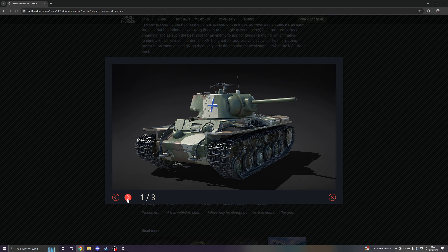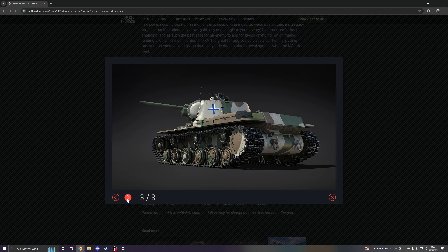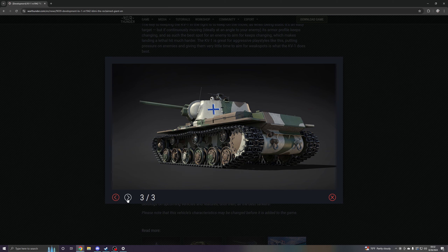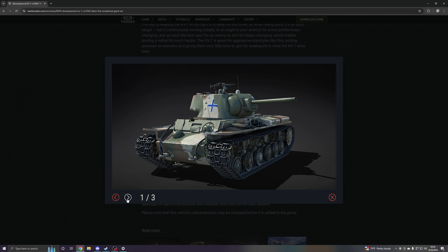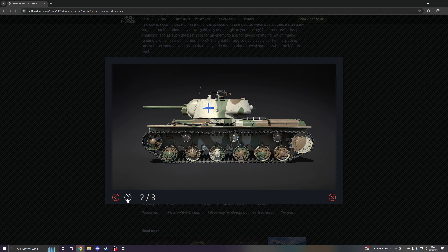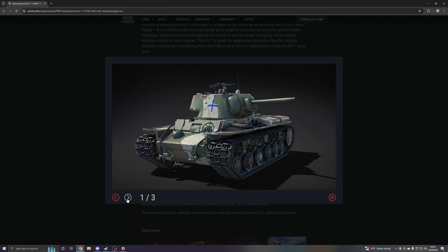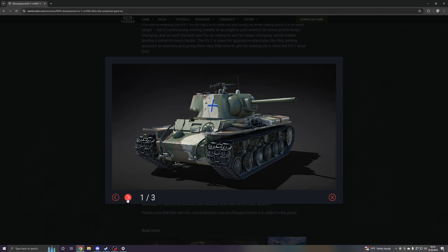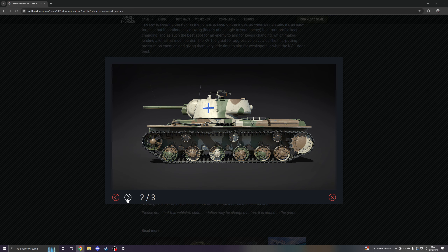Did you know that the Finnish nickname for the KV-1 is an almost cute shortening of the full tank name — that of a military officer and politician? As far as its armor and firepower are concerned, it's a real brute. However, it's hardly outstanding regarding mobility with just 34km/h max speed — though despite the speed not being immensely impressive, it's still enough to allow the KV-1 to do what it needs to do. It won't be winning any races, but it doesn't need to in order to still be effective.